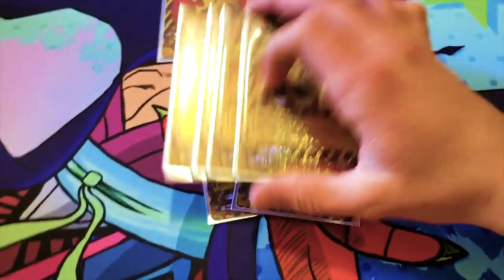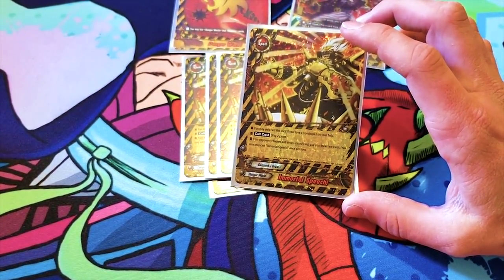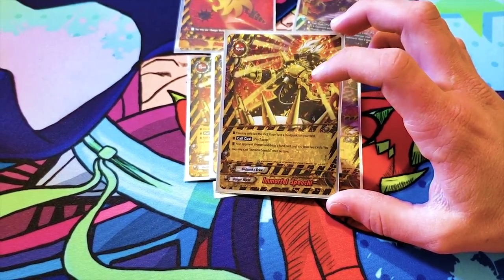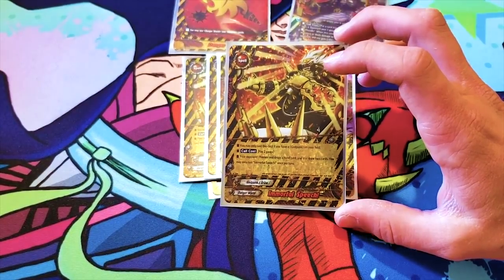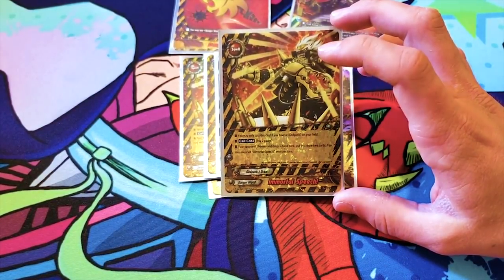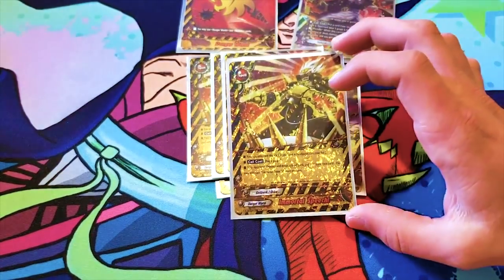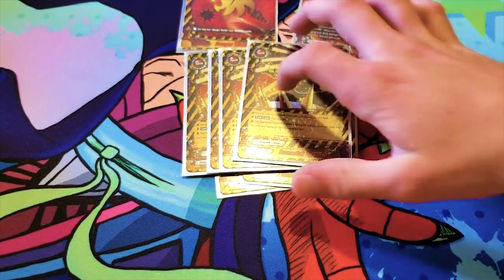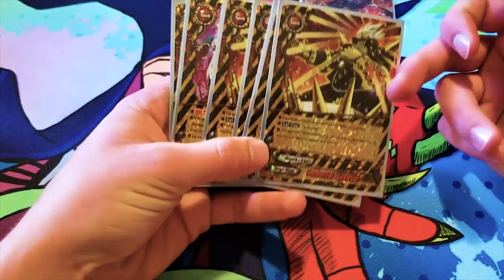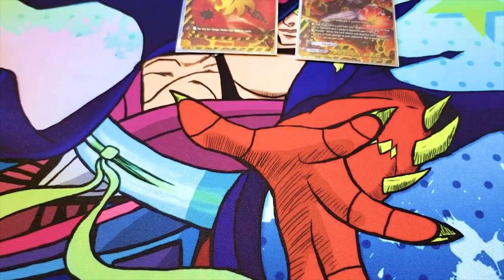Then you run four Immortal Speech. You may only cast this card if you have a Godpunk on your field — you probably will. Its cast cost is you pay two gauge. As you can see, you gain gauge pretty easily in this deck and you don't really burn gauge that much, so the pay two gauge is not a big deal. Your opponent chooses and drops a hand card and you draw two cards. You can only use this card once per turn. So you just keep nagging your opponent and you gain twice what they lose. Definite four of.